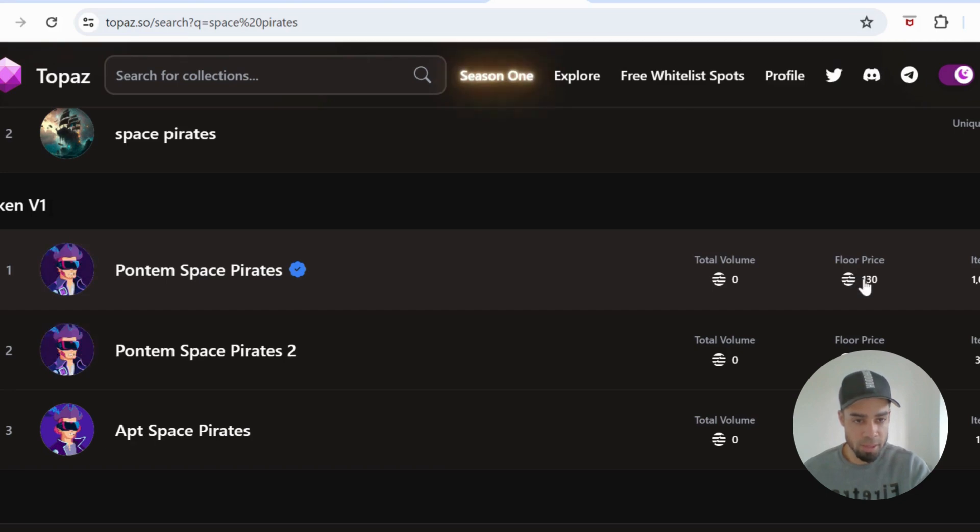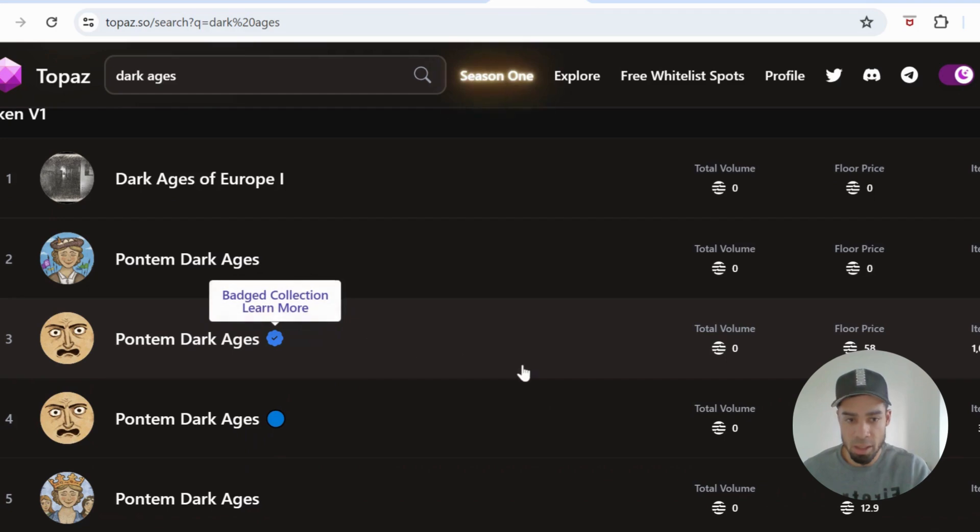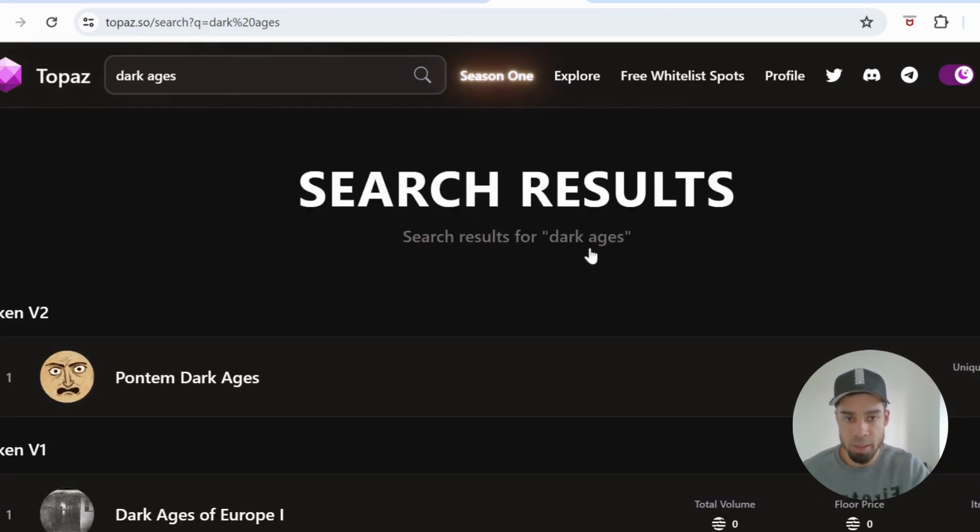Space Pirates is much more expensive — a floor price of 130 APT. Then the other one was Dark Ages: search it up, here's the collection, and the floor price is 58 APT tokens.